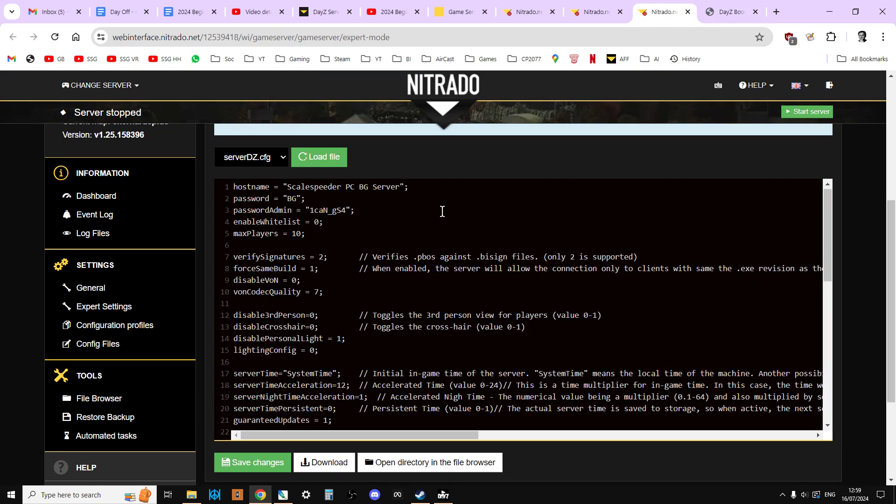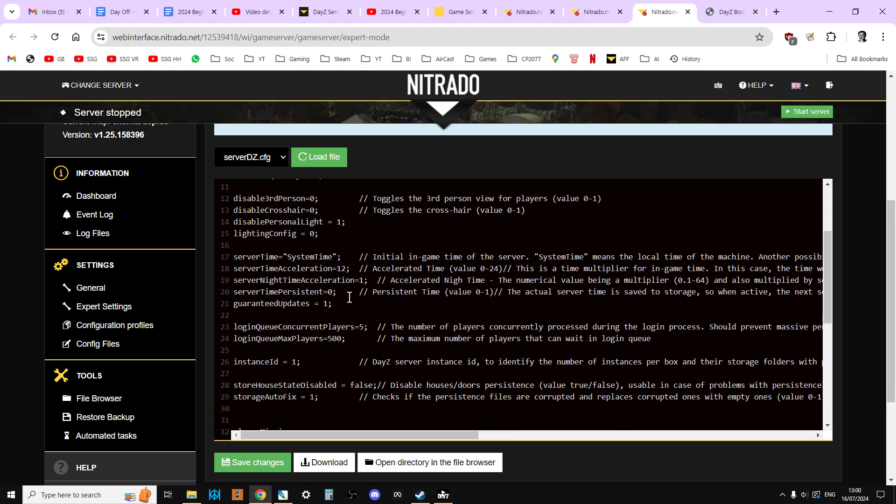This is the serverDZ.config file, so if you're working with someone apart from Nitrido where you've got direct access to the serverDZ.config file, it will look something like this — sometimes some of these things are in a different order. If we scroll down, these are the time settings we're interested in. On the left-hand side are the config settings that control the way that time passes, and on the right-hand side are remarks put in by the developers to helpfully tell us what these things mean.